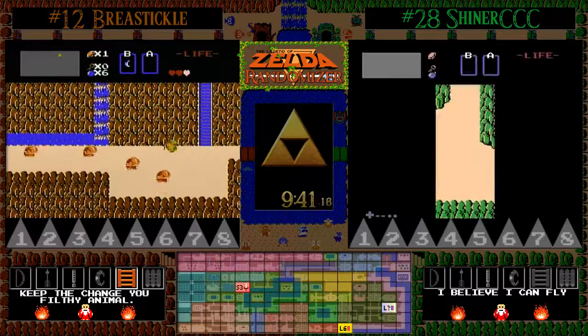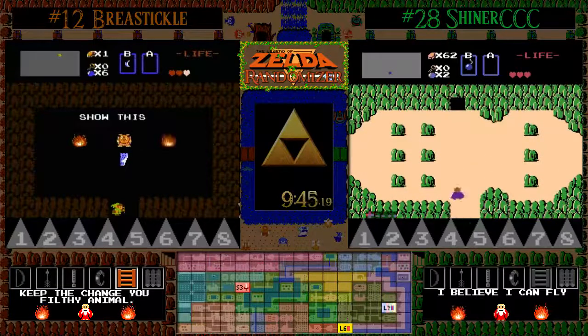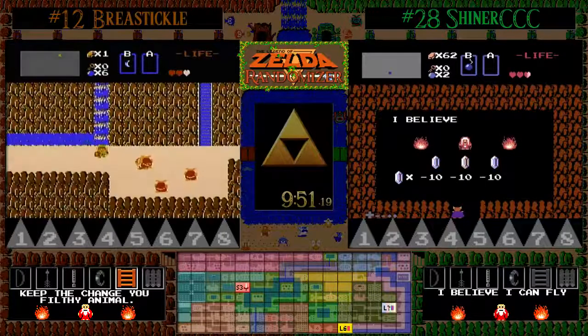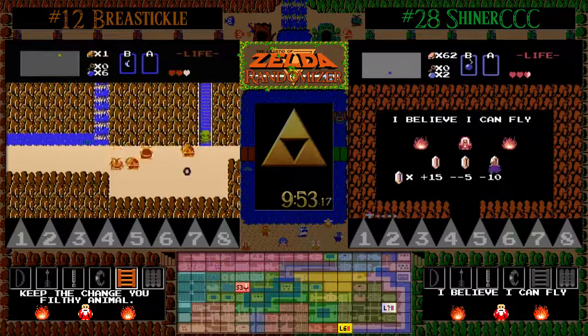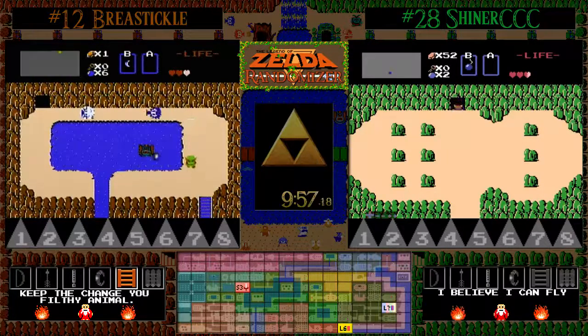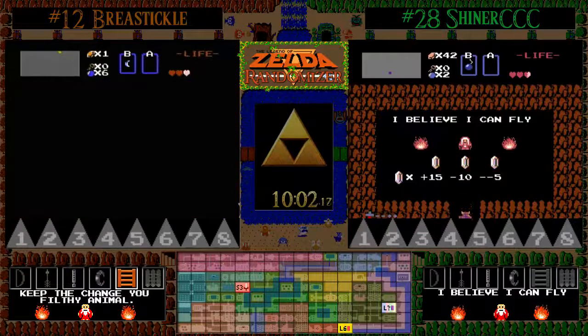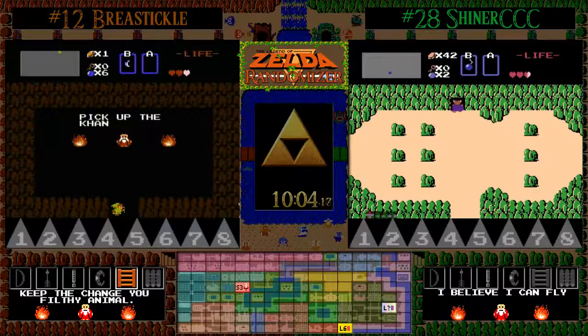142 rupees for magical shields, 61 rupees for the wooden arrows. Shiner opts to up A there as opposed to paying the collect call fee because he desperately is seeking candle. BT finds the letter beneath that waterfall, so now he can show that letter and buy some potion if he'd like, but obviously he's not going to show that letter until much later.